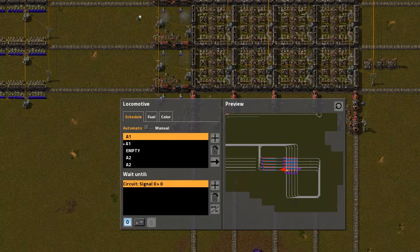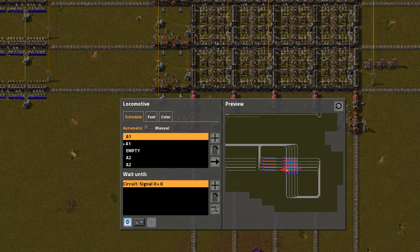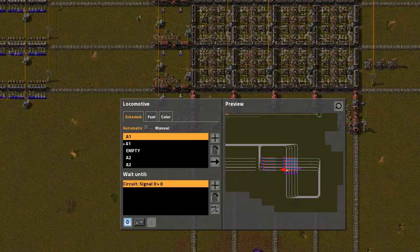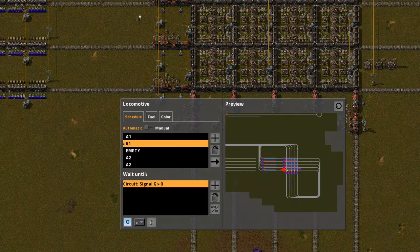If you want to use the station for yourself, make sure the condition for the first of the two stations is set to '0 is larger than 0'. If you just set it to wait 0 seconds, it will seem to work at first, but now and then it will go wrong. The condition for the second station is less important — I've set it to depart when another train is about to arrive at the station.